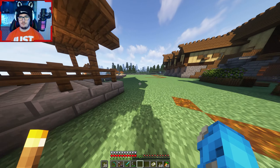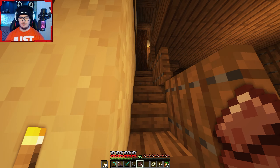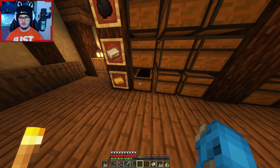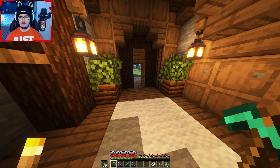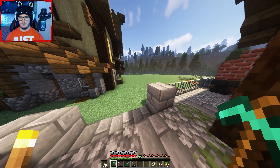Seven netherite scraps — you need four of them, so three of them are useless, I think. Now I've got netherite. The netherite scraps can go in there and the gold. Let's go quickly and enchant our stuff. I believe you can enchant it and it won't get rid of the enchantment. Let's grab one of the upgrade modules — right, enchantment table.